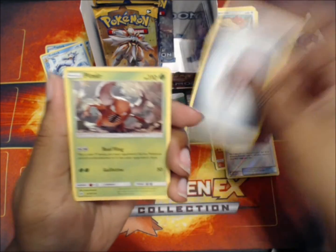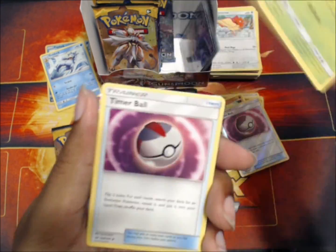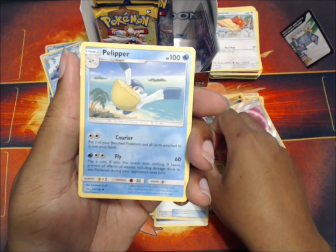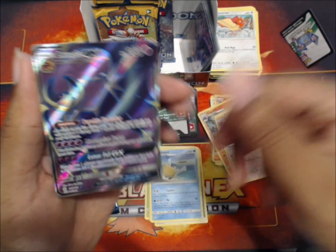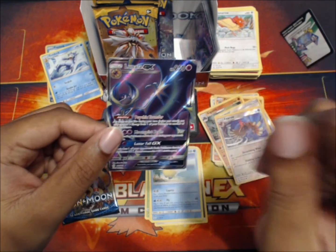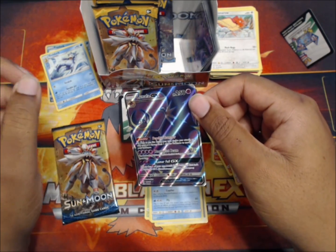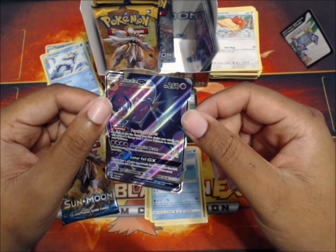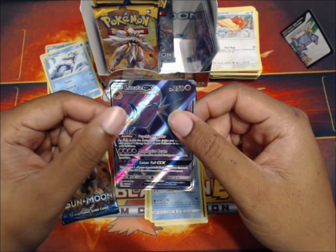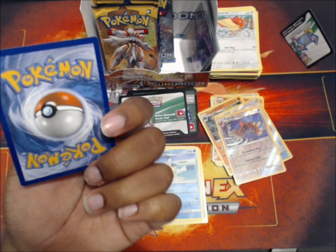Steel energy - didn't see that one coming. Pincer, trying to get a good look. Timer Ball trainer, Pelipper, reverse sphere. Lunala - once again, from the 10-pack opening video I did, I pulled Lunala regular as my only GX. But this one...